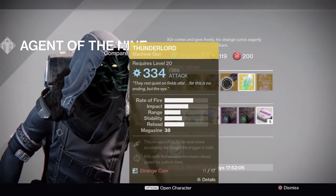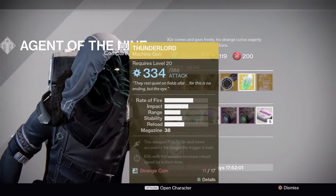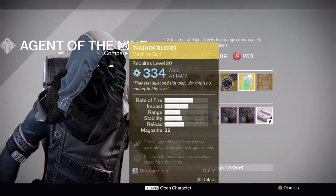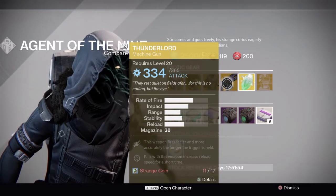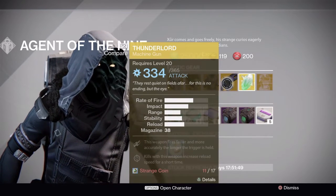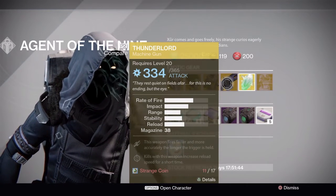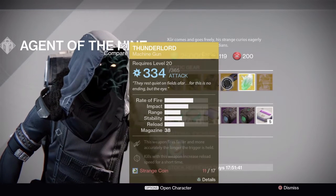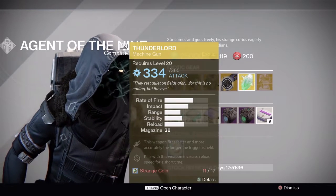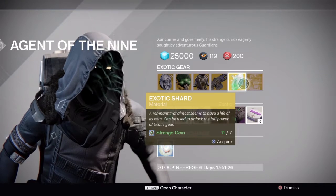Weapon of the week is the Thunderlord. It's a great heavy machine gun. I'm guessing it's going to be close to the new Gjallarhorn in Year 2 because we can't take Gjallarhorn with us but we can take Thunderlord. I have an idea what it's going to do — probably be able to switch between arc and solar, as you saw in the trailer there was a solar Thunderlord. That's going to be super useful to switch between elemental burns, so pick it up.